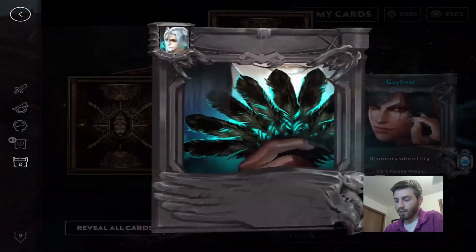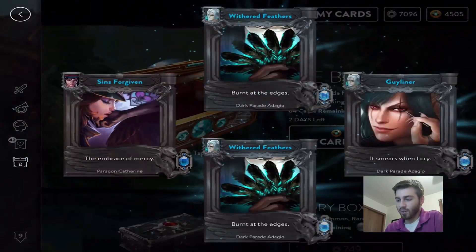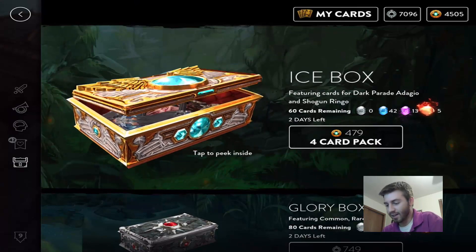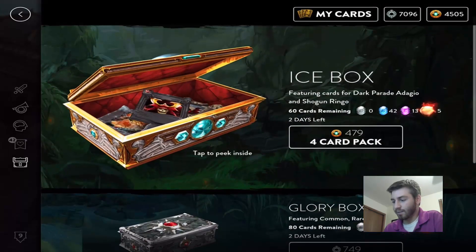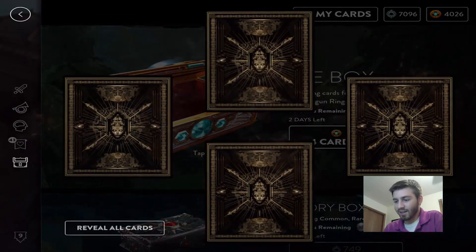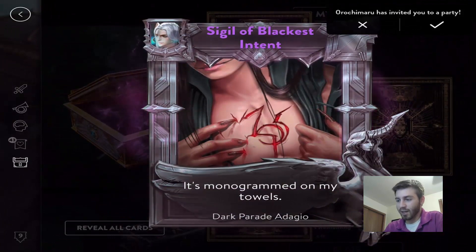Oh there we go — come on, give me another epic! Our chances are increasing, we only have 60 more cards to get. The glory boxes still have the Adagio epics but they're a lot harder to get. Got 4,000 ice left — that's a legendary! That's the one we needed: Seagull of the Blackest Intent, sweet.